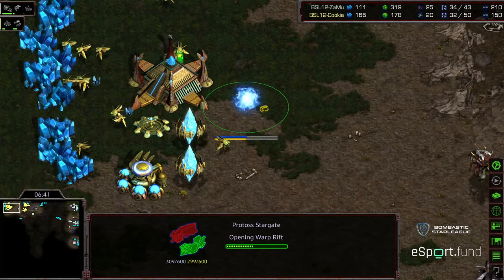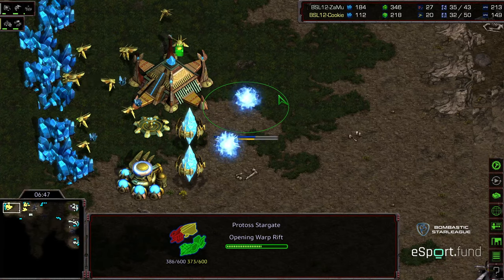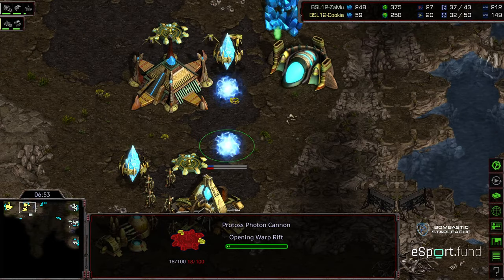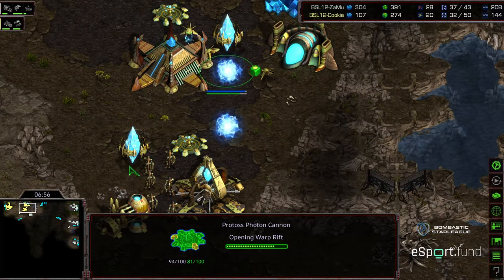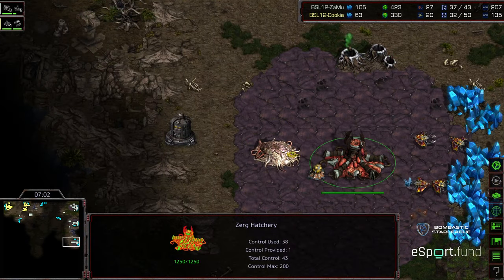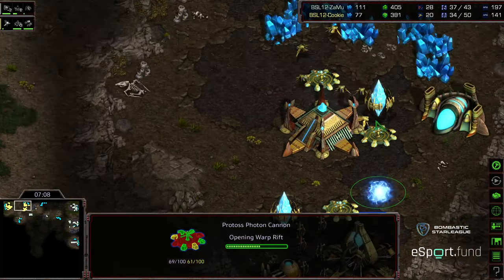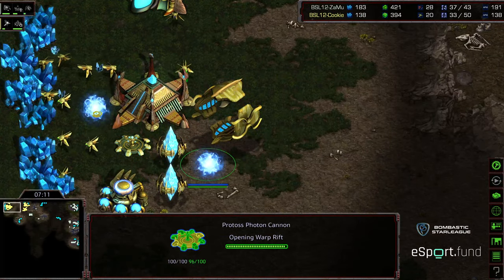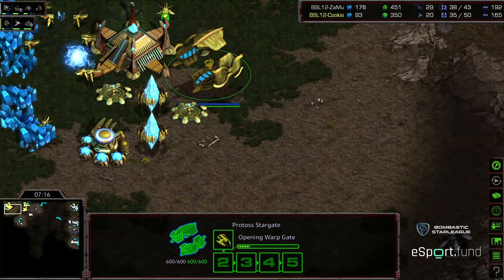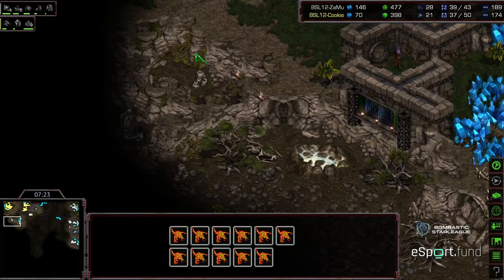Scourge initially — okay, that's a confusing play from my perspective. Because if the timing was there, there could have been Mutalisks already producing and on the way to the base with additional map control. Jess is already concerned, plopping down additional Photon Cannons. Maybe Zamu realizes he's going to be forcing that spending anyway, so: skip Mutalisk all together, power drone, get three bases up, and play more of a contained game from the mid game. Because Jess is going to have to expend a lot of resources in anti-air. So get Scourge, take down a Corsair, keep Jess in the dark, and otherwise play kind of a five-hatch contained play from there.